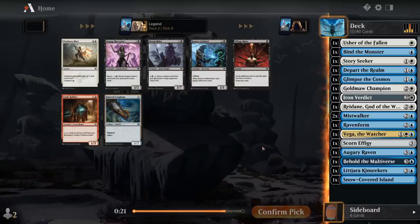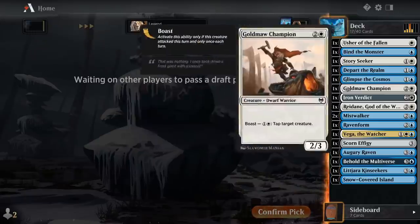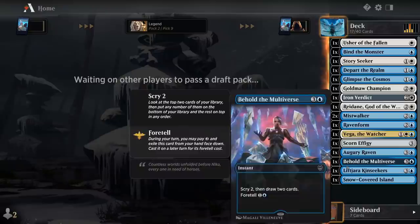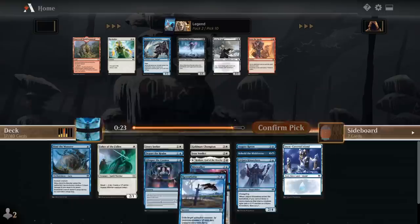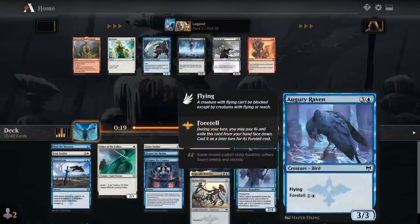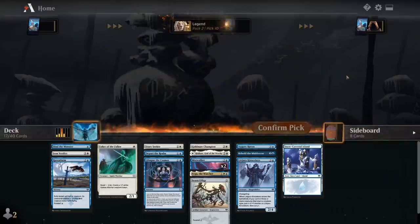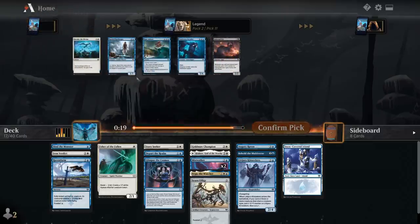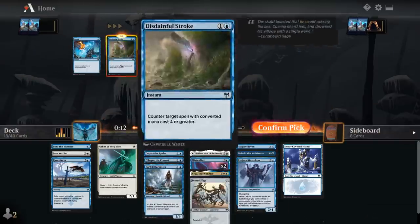Nothing here really — can take a Blast or a Longboat, but I doubt we'll play any of those. We need maybe some more 2-drops and could use some more removal. So far we have some somewhat conditional removal spells. I'll take my Harbinger. Disdainful Stroke wheeled, so that's nice.